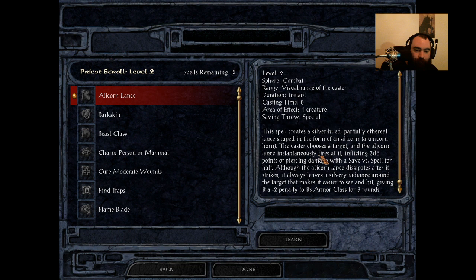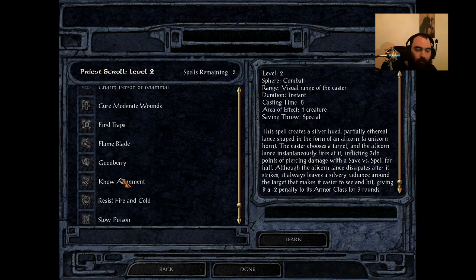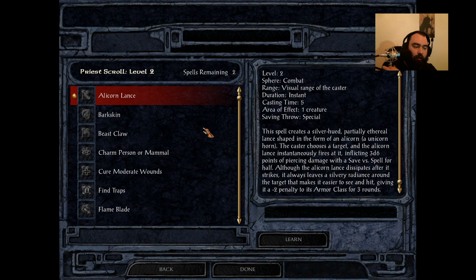The minus 2 penalty to armor class is whatever — it doesn't really add anything. It's not like hitting him with Alicorn Lance means he's going to drop like a sack of potatoes. A lot of enemies in this game will have physical damage reduction, and this doing piercing rather than magical damage really screws it. This spell could have been decent, but it's just going to be left at B tier for that reason. Druid and Shaman get screwed pretty hard when it comes to level 2. Even with the addition of Icewind Dale spells, their spells are still for the most part pretty terrible.